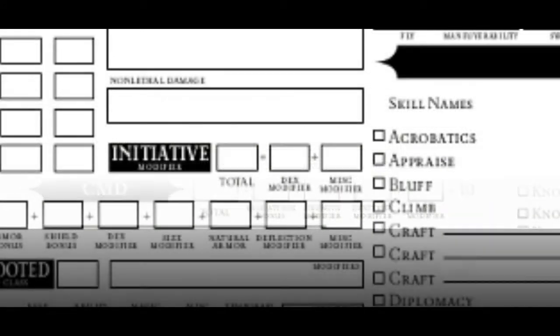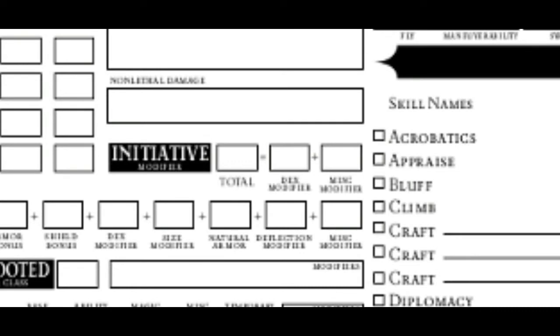Determine your CMD the same way, but now add your dex and plus 10 indicated here. Next, let's fill out your initiative. It is the modifier you will add to your d20 rolls in order to move first. Add your dex modifier here and write your total. This may change in the future when you decide on feats to take.